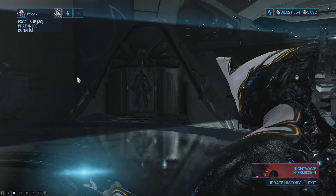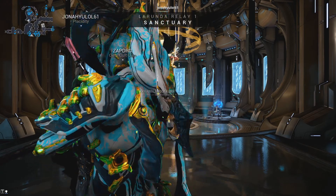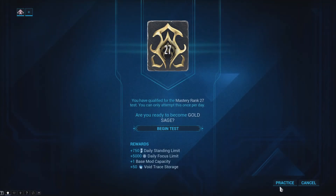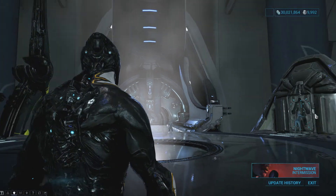If you do want to practice the test you can do so before your attempt by heading to one of the relays available to you on the star chart, or if you have enough mastery points to start the test you can just select practice from the aforementioned Mastery Rank Up tab in your menu.